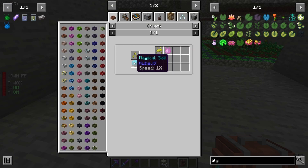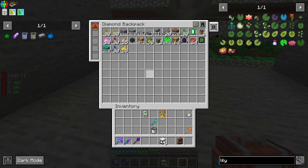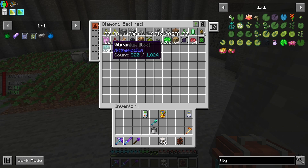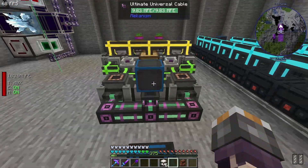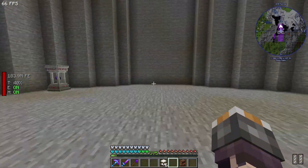One of the things with these is I actually need to get Magical Soil. Magical Soil is not cheap — it requires Dragon Scales, and the only way to get Dragon Scales is to take out an Ender Dragon. So we might look at that today. I've got 320 Vibranium Blocks — mined most of this by hand. I'm going to do the same thing with the Unobtainium.